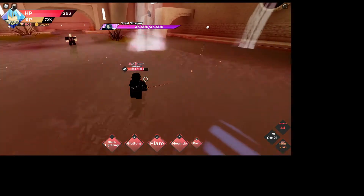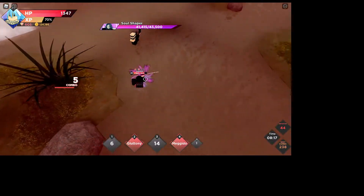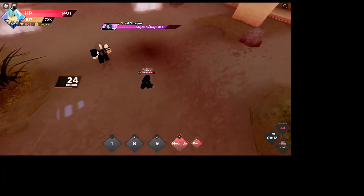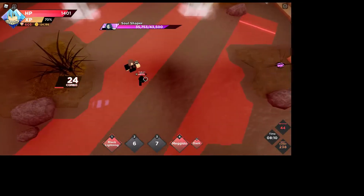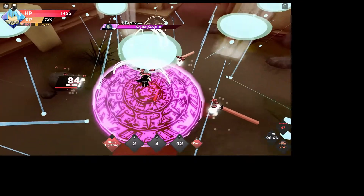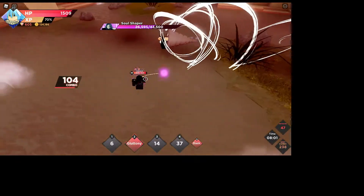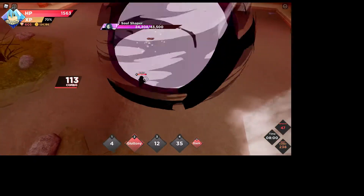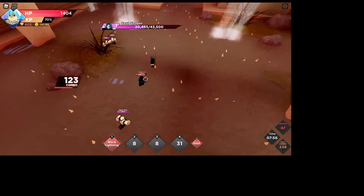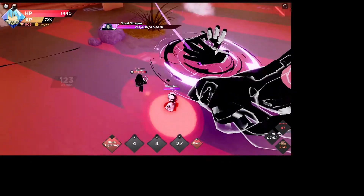For this boss you kind of have to know the pattern. Use all your abilities, but only use the gluttony one after they shoot at you. The second you see it with those things around it and some enemies, use your four ability — so it kills all the mobs — and then just keep running.